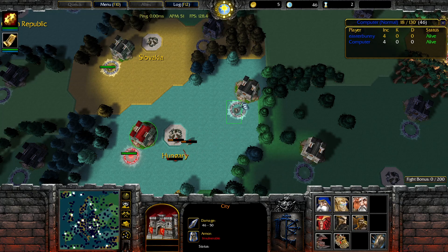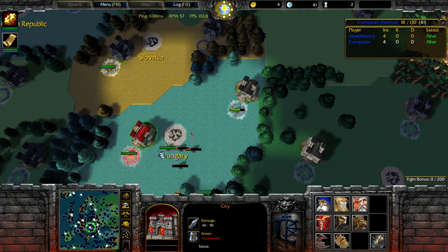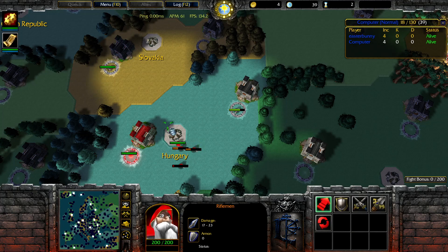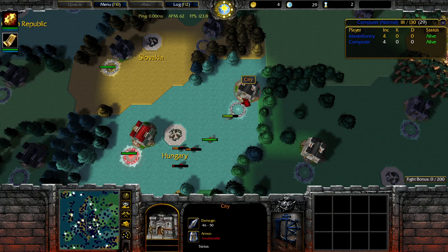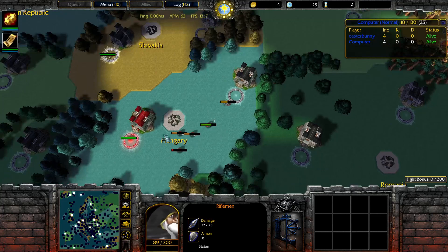This is still kind of awkward because you notice I'm getting hit by the city. So we're going to go over our next hotkey which is H, which stands for hold position. It basically means my rifle is going to stand still and he's going to shoot everything in range. So I'm going to right click over here, then press H, and now I'm outside of city range and I'm only trading shots with this defender, which is great.